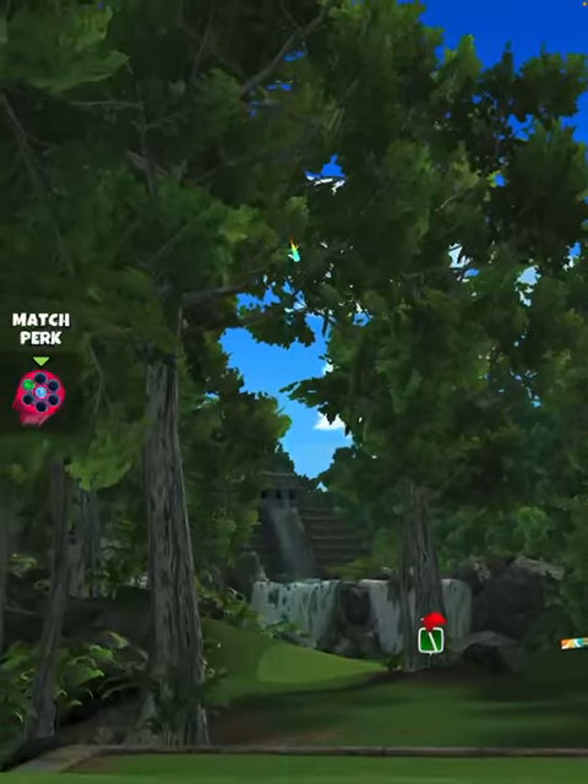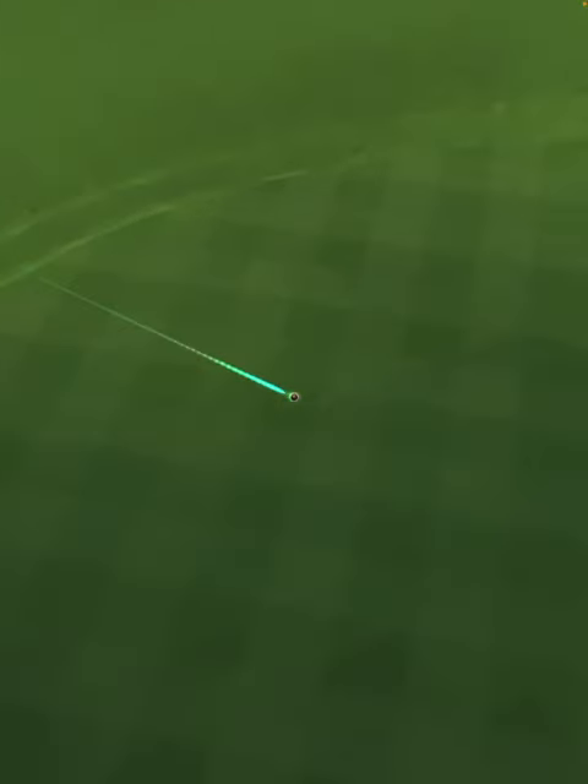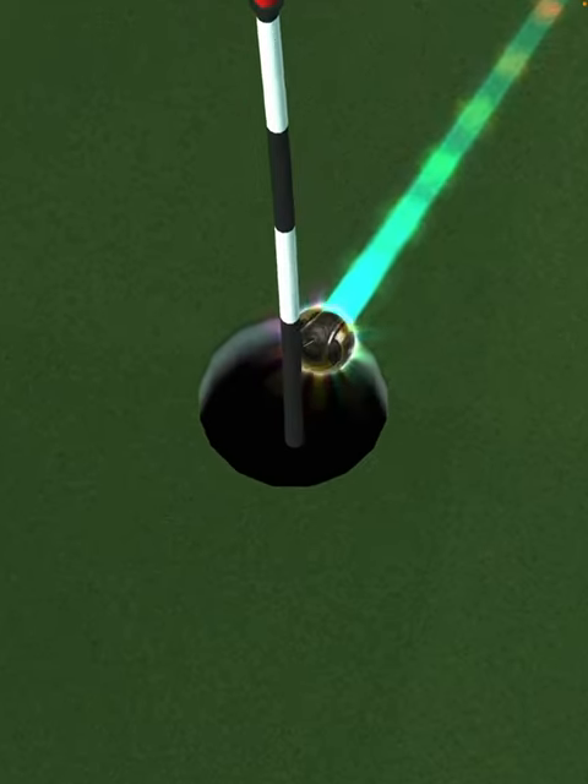We hit perfect. Ball is going to land in the rough, bounce out, and roll onto the green, and we're going to drop center cut for the hole-in-one.